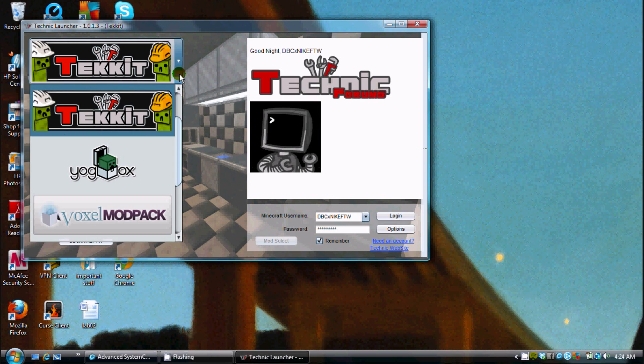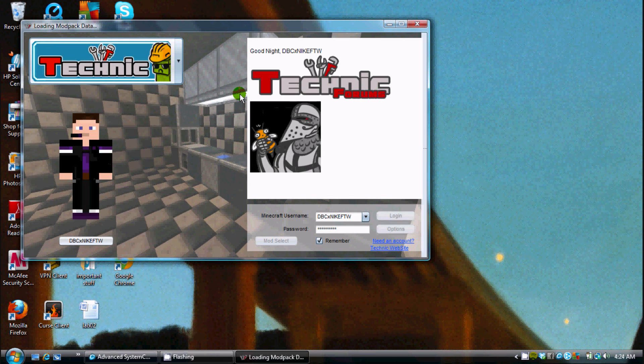Alright, let's get started — I'll show you how to start it up. Click on Technic. You do have to have a Minecraft Premium account. If you have multiple accounts you can click on them if they're already remembered. Enter your password here. That's where mod selection is, but who needs it when the mods are already built in, right?